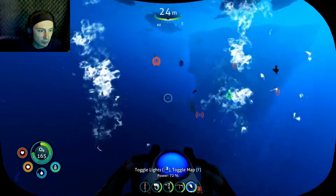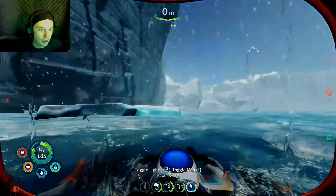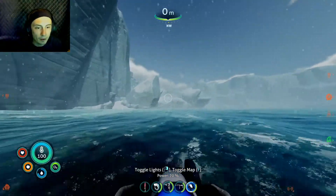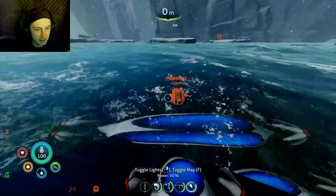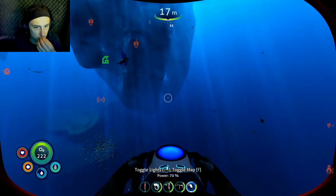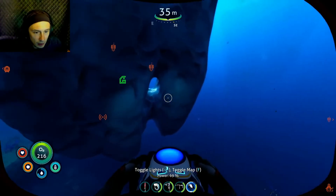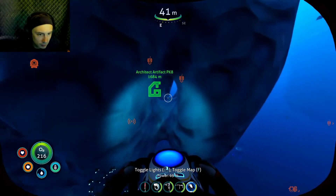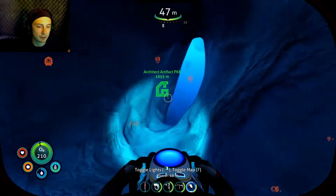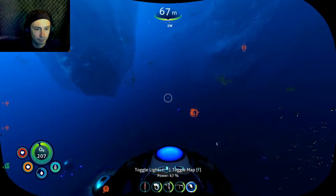It looks like there's a hole in that iceberg too. I went so far past it — I'm an idiot. We'll go back and get the sea truck and come back. It's a good thing I checked because my dumb ass probably would have kept going. I want to see what's in this hole though. I love how I'm leaning into it like that actually makes a difference. It was just pointless and I wasted my time — and my oxygen. Great.